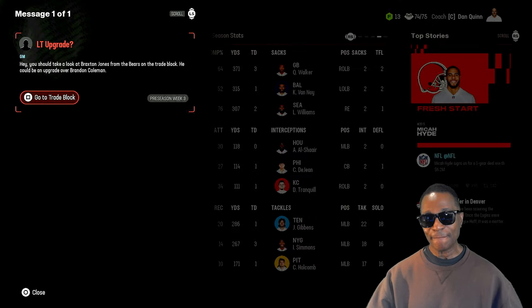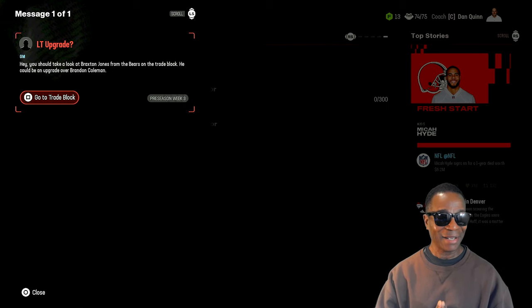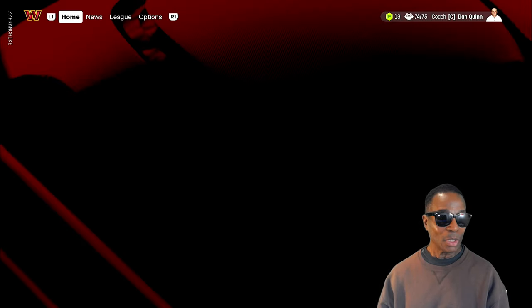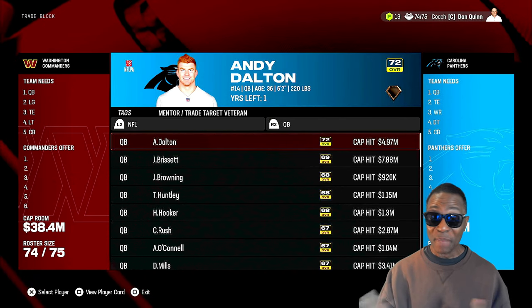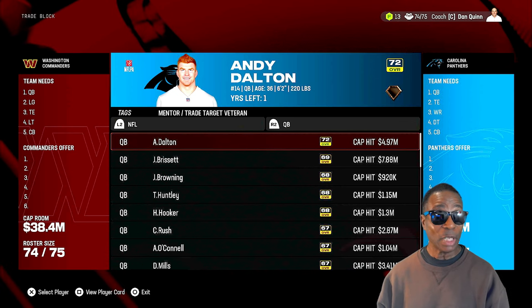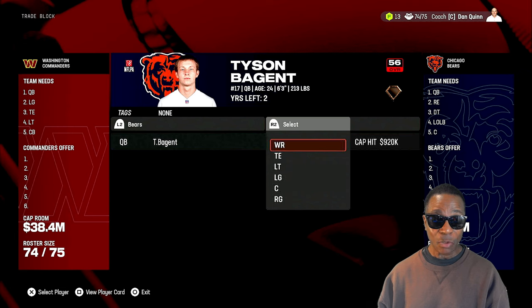So we're going to go to Messages and hit Square. Look what it says — it's letting me know that we can get a left tackle upgrade. It says, hey, you should take a look at Braxton Jones from the Bears on the trade block. He could be an upgrade over Brandon Coleman. He's on the trade block. We click Square and we go straight to it — one press of a button, no need to go into a different menu. Let's go to the Bears and check the left tackle.